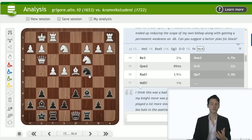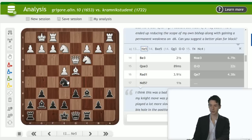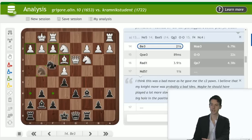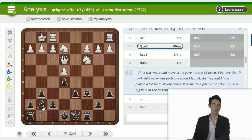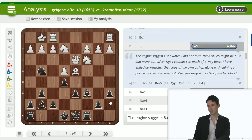I ended up reducing the scope of my own bishop along with gaining a permanent weakness on d6. Knight e5 is my suggestion. If white takes, you can take with the pawn or the bishop — you have the bishop pair and you're very comfortable. If white moves, say queen to g3 — the problem is going f4 next. Castle, he goes f4, you play bishop, knight c4 — all of this is still better than what happens in the game, because e5 gives white the square on d5 — three disadvantages, no advantages. Knight e5 here seems much better.